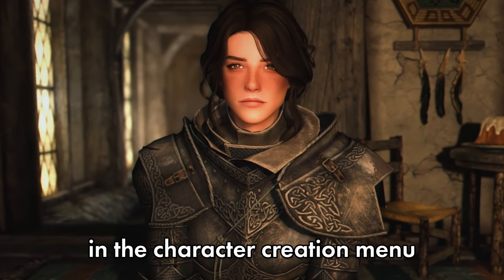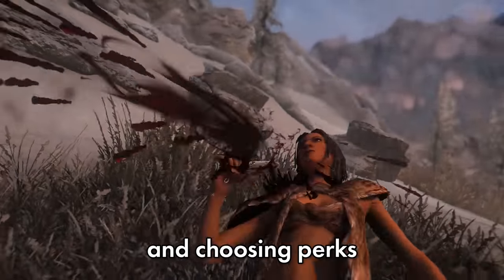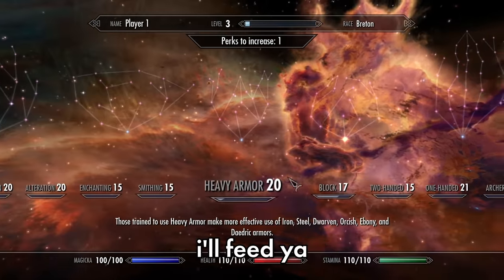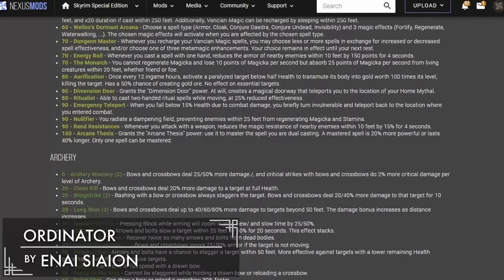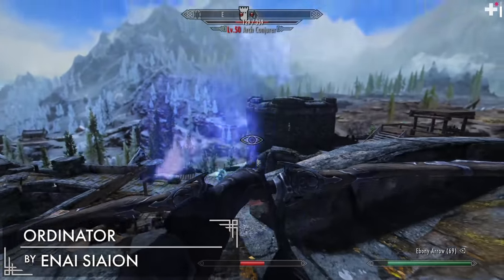Having all these options in the character creation menu is great, but what about after — when you're in the world leveling up and choosing perks? Skyrim's vanilla perks have gotten so bland. Ordinator overhauls all the perk trees by adding a total of 469 new perks. No longer will you have to fall back on the same sneak archer build you always somehow find your way into.